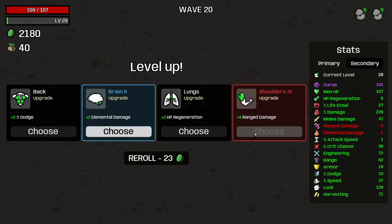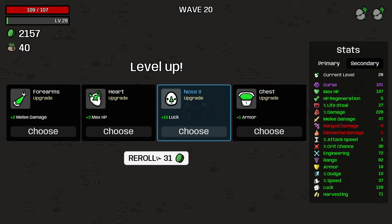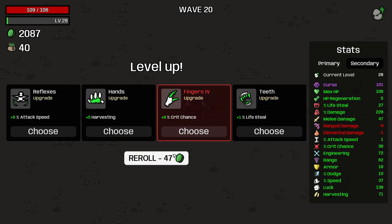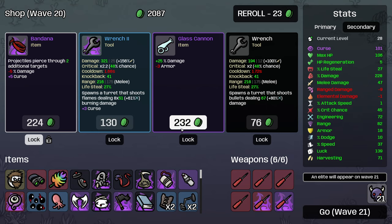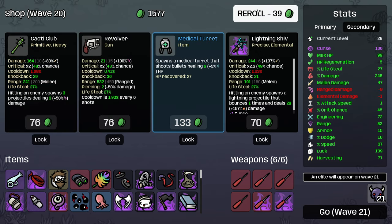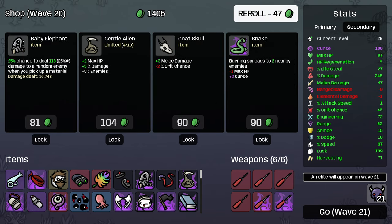More tree spawns, very nice. More engineering. More luck. Take some crit chance, why not? I think I've got to take that, haven't I? Just looking for stuff to lock in. Grab that as is.